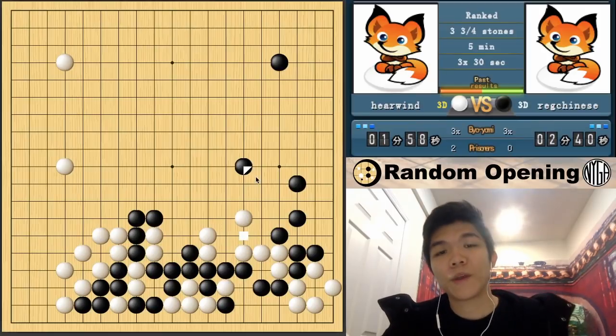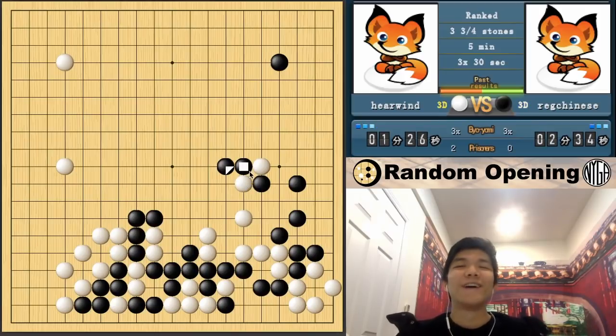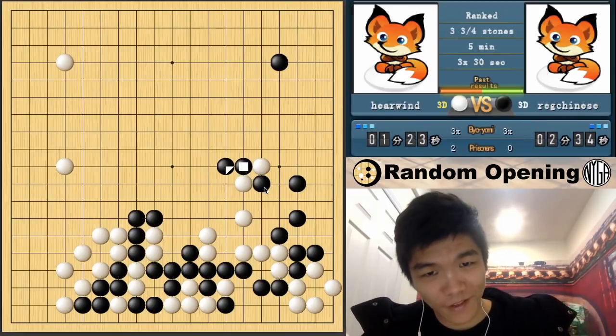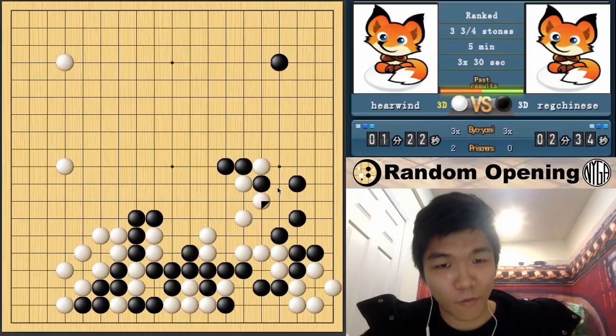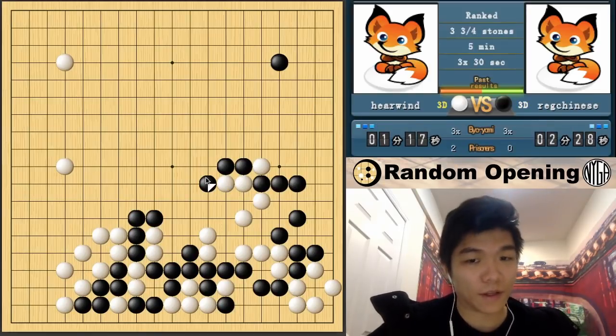He has this group which is hanging here, which will help me expand a lot on the upper right. And the left side is really, really open, so I can just invade at any time - like I can invade here. Peeping is sente, so after invading here I can have the ally in the corner. Also I can just approach there, so it doesn't have that much potential. So if we take it that we have about the same potential, I have 25 points here, he has about 5 points. So I'm winning by at least 20 points right now.